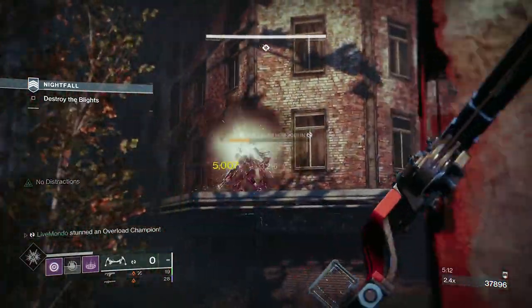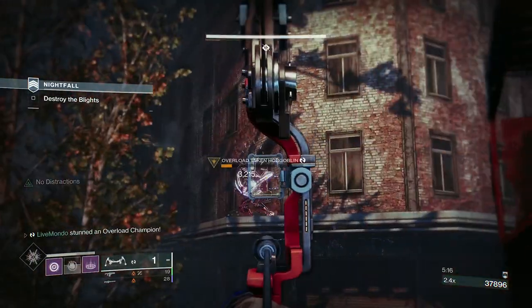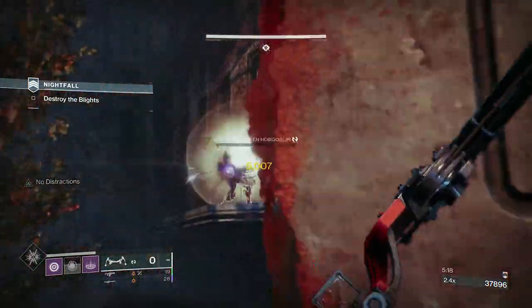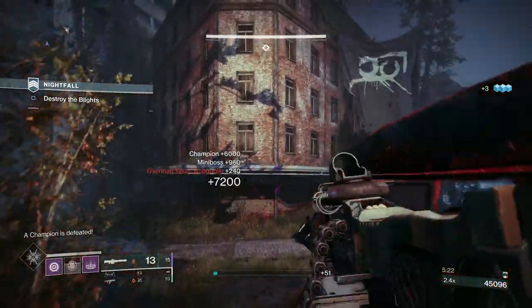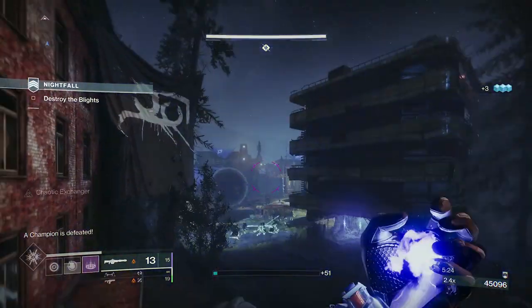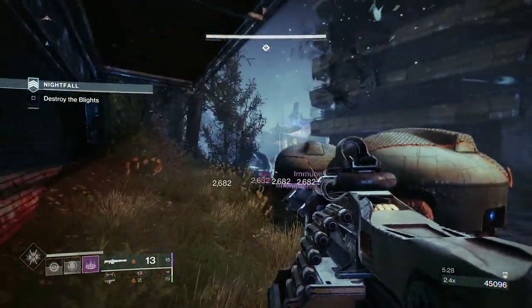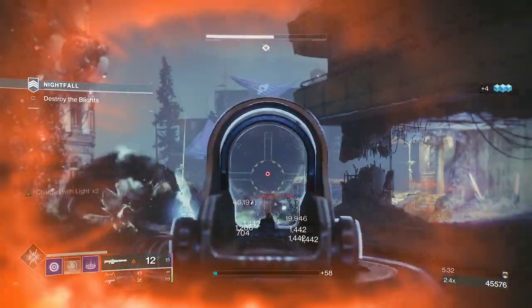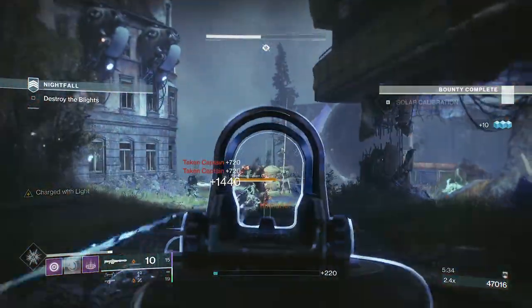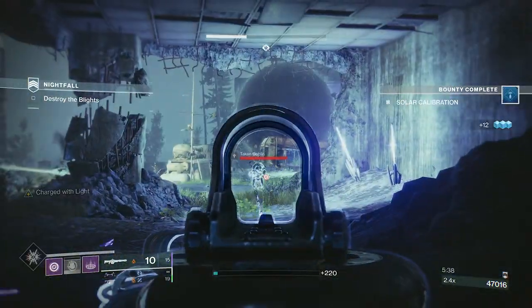Quick tip about Overlord Champions: it doesn't really matter what weapon you use. If you keep hitting the overlord with the overlord weapon after you stun him — once he's standing and hunched over — you can flinch him. If you keep hitting him with the overload weapon, you will flinch him and he will not regenerate his health, which as we all know overlords have a tendency to do.